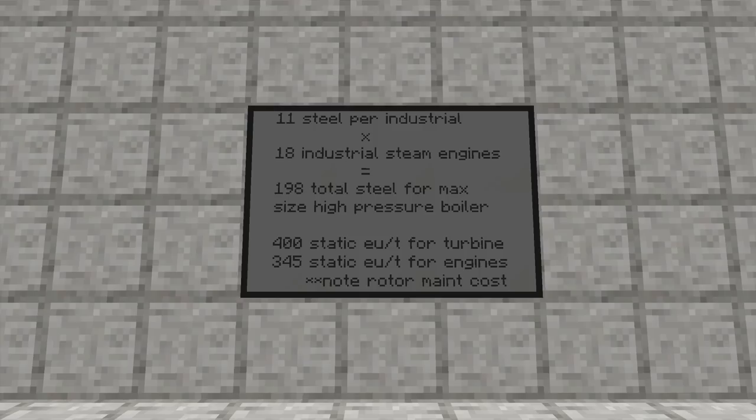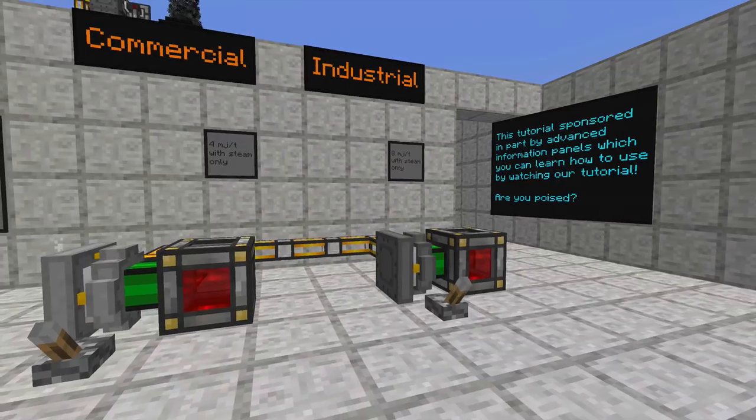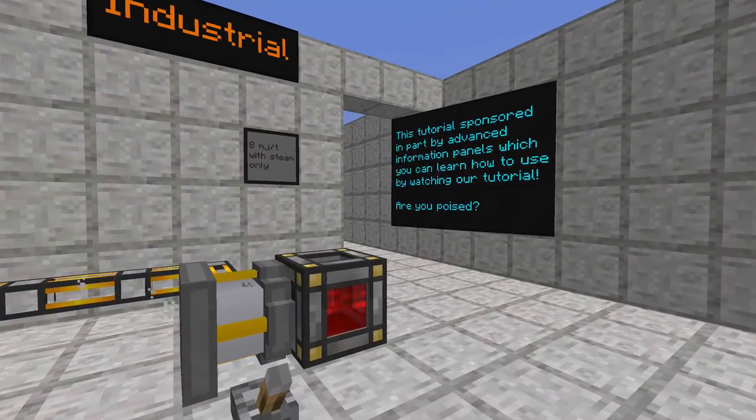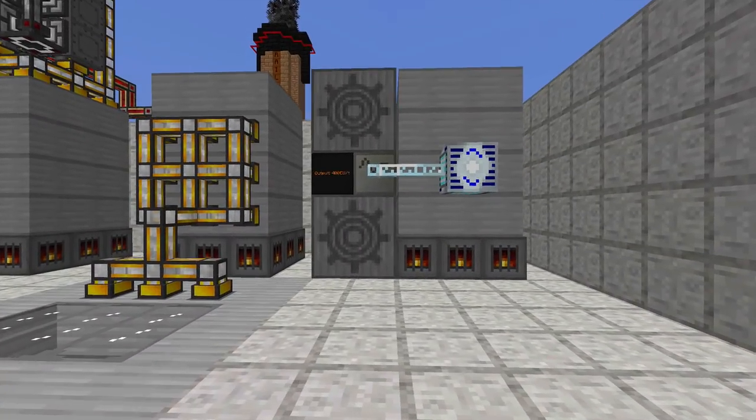Despite the fact you're going to get a static 400 EU per tick for the turbine as long as the blades are intact and repaired, it's going to cost to keep maintaining those rotor blades, and it's going to be a pain to keep taking them out. If you are willing to take the hit, you can keep a static 345 EU per tick and just go ahead and use the engines. There are a lot of different things you can do with them.